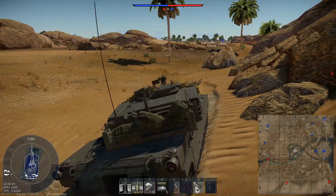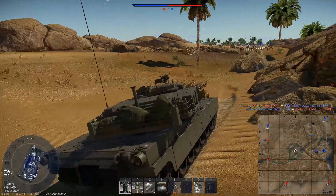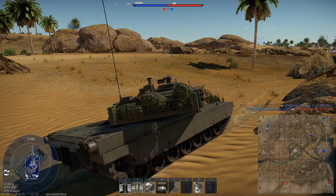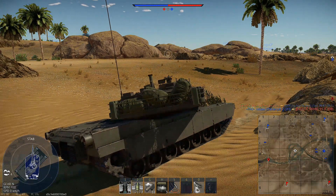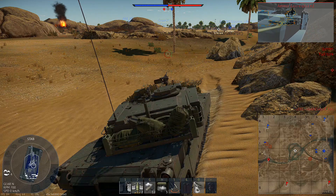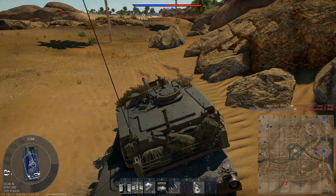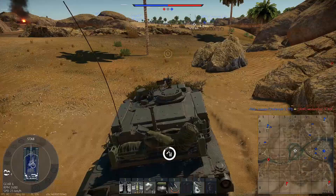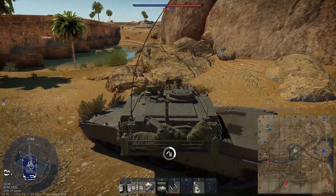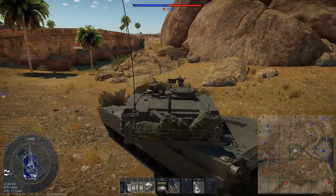The M1A2's new shell, M830A1, is a special type of HEATFS round. Instead of using a conventional impact fuse, M830A1 is a sub-caliber HEATFS round that has been saboted into a 120mm casing and fitted with a proximity fuse. This allows it to effectively engage low-flying aircraft and helicopters up to a range of 4.5km. The sub-caliber nature of the round means it travels extremely quickly at 1,400 m/s, making it the fastest HEAT round in the game. However, its effectiveness against armored vehicles is limited as it penetrates a mere 350mm of armor. The M1A2's gun handles very well, with a very efficient stabilizer that allows accurate fire at any speed and a very fast 40 degrees per second turret traverse.